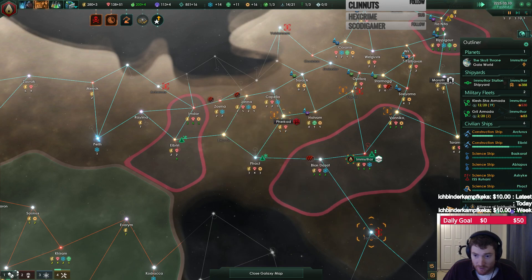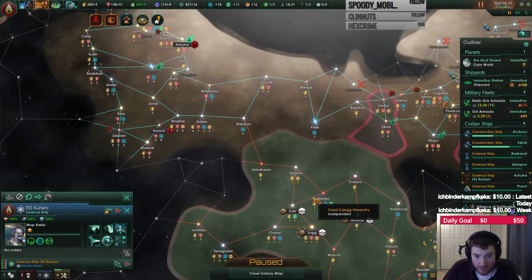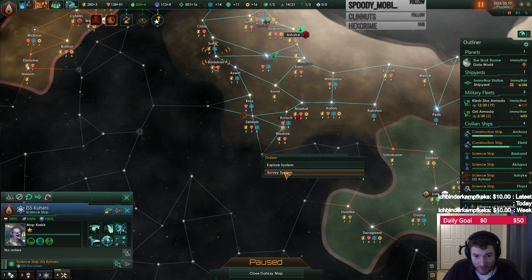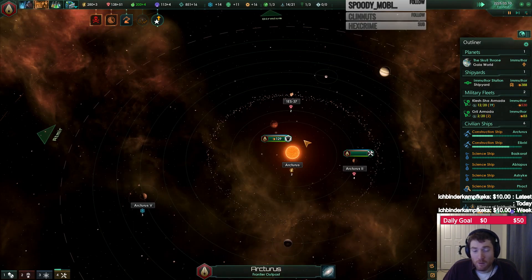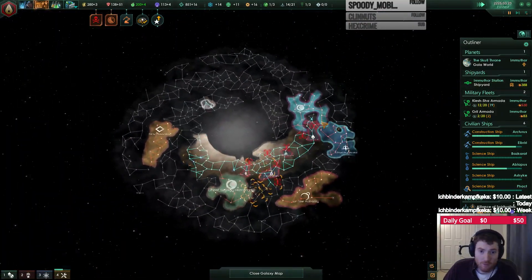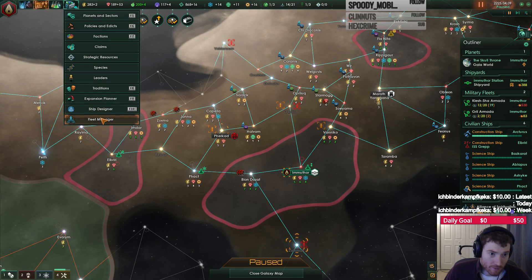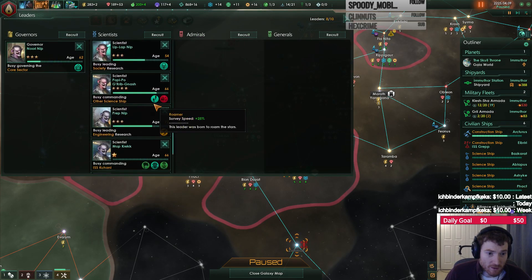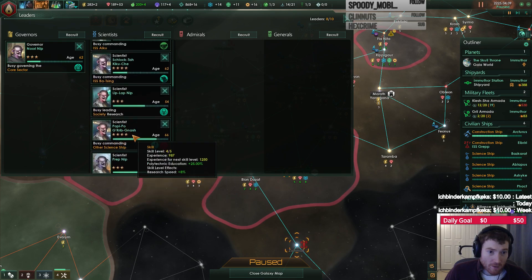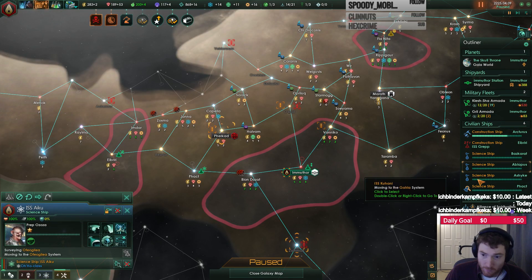Special project complete. Military theory traits. Any more anomalies in this area that we haven't touched? Not really. Start exploring down here. System survey complete. Construction complete. Do we have any level 5 researchers? Looking for leaders - any level 5 researchers? No, not that I see. Any of my science ships level 5, 4, 1? Oh, that guy's level 5. Where is he?